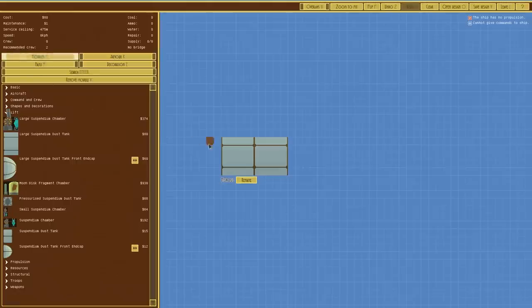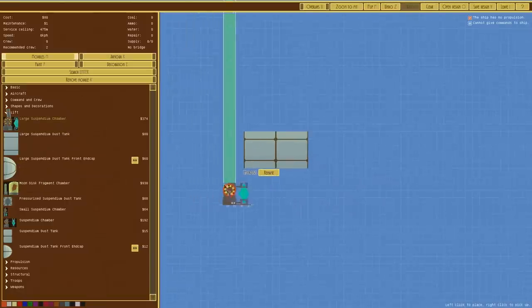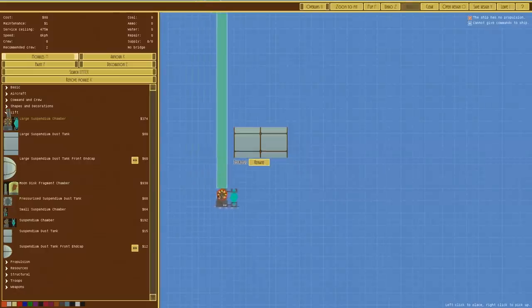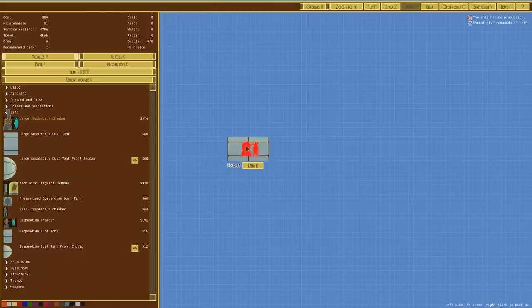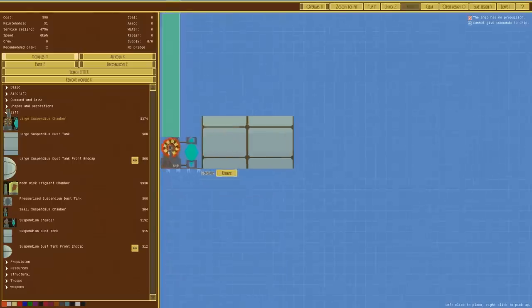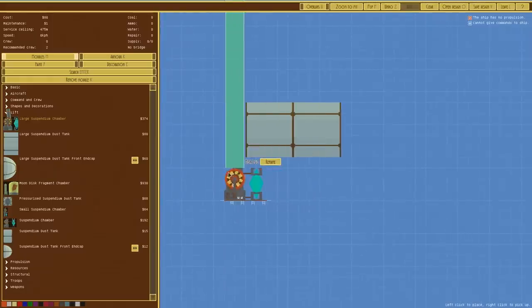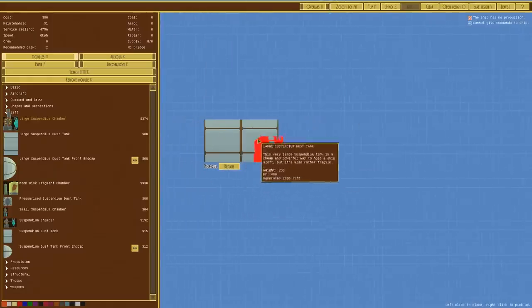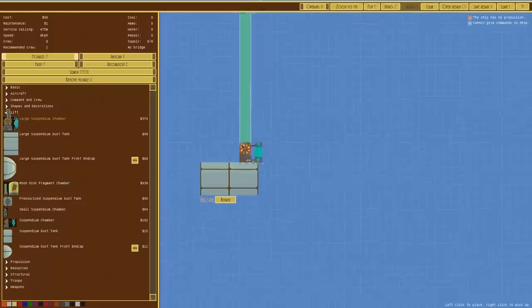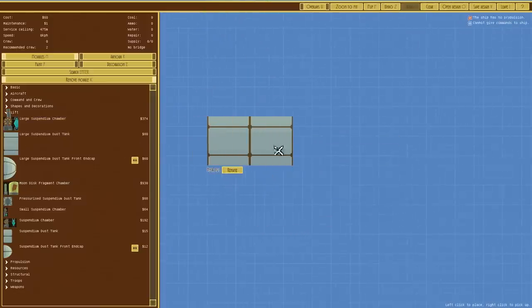That should keep it really cheap. The problem is that these things cannot be armored — if we go to armor, you can see you just can't armor these suspendium tanks. So what we'll do is have these keep it afloat, but we'll have a large suspendium chamber at the back here somewhere, hanging down on a gondola. That will hopefully keep us just off the ground if the tanks get perforated or destroyed and start leaking. A large suspendium dust tank — that's the size of it.